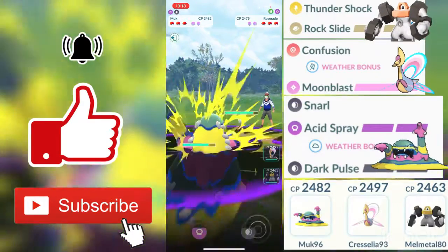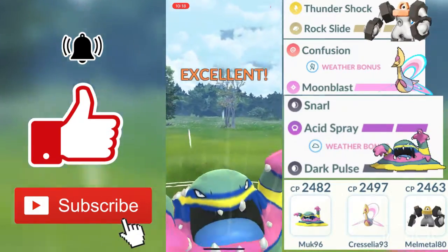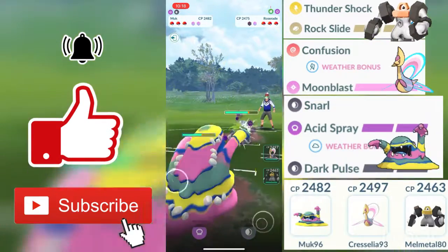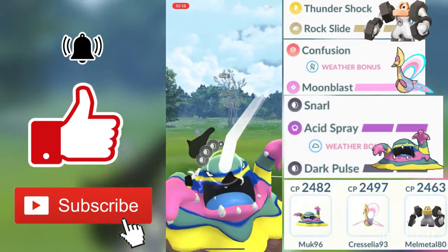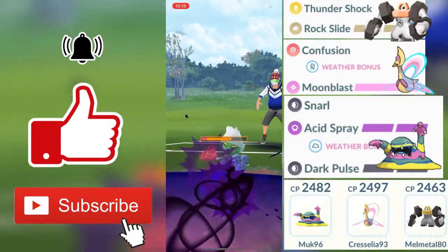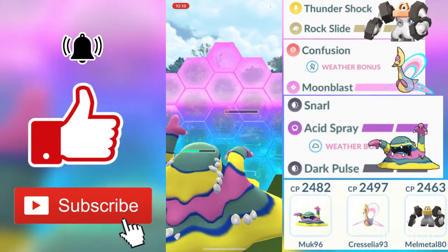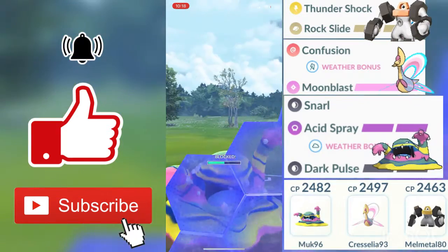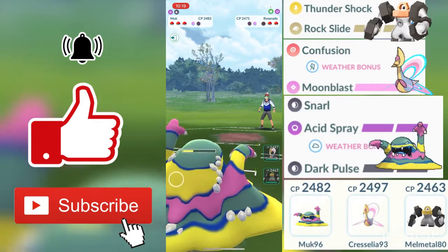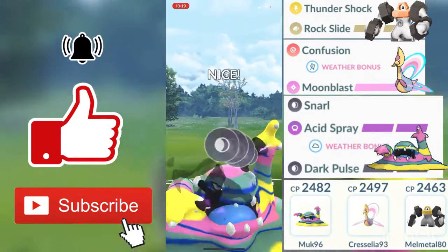All right guys, for the fourth round my opponent's first Pokemon is a Roserade. Roserade is a Grass and Poison type Pokemon, so we will be doing neutral damage against him with our Poison-type moves from Acid Spray and Dark-type moves from Dark Pulse, while taking not very effective damage back due to Grass types being not very effective against Poison types and Poison types being not very effective against Poison types. My Dark Pulse charges up and does a lot of neutral damage. We are capable of going for the hard farm down — he throws in a Sludge Bomb doing not very effective damage against my Muk. He makes a swap out into his second Pokemon, which is a Cottonee.